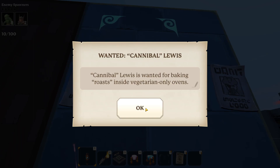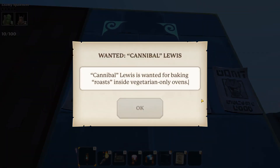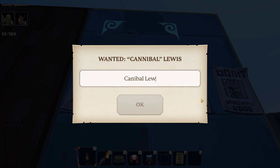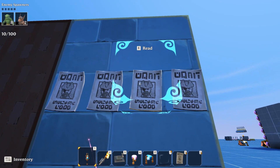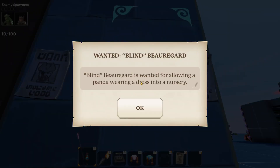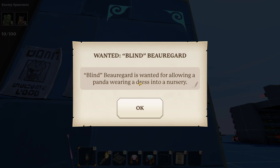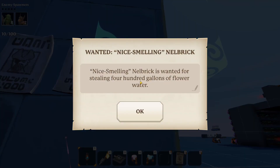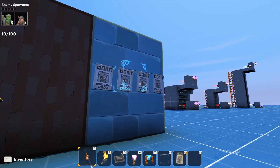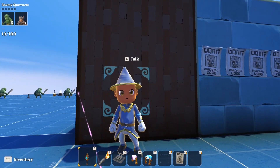You can delete the existing text and type out your own. For example: 'Cannibal Lewis — he loves to eat peeps.' So if you're building adventure worlds you can add fun things for people to do with wanted posters. We've got three different variations. 'Blind Beauregard is wanted for allowing a panda wearing a dress into a nursery.' 'Nice Smelling Nell Brick is wanted for stealing 400 gallons of flower water.' This has a lot of potential in creative mode for adventure worlds.